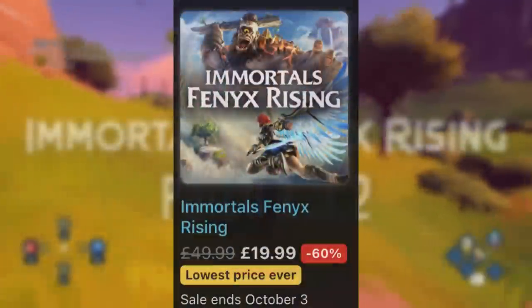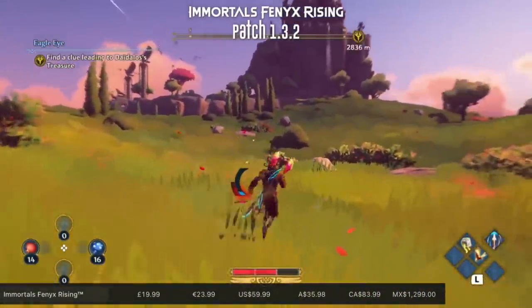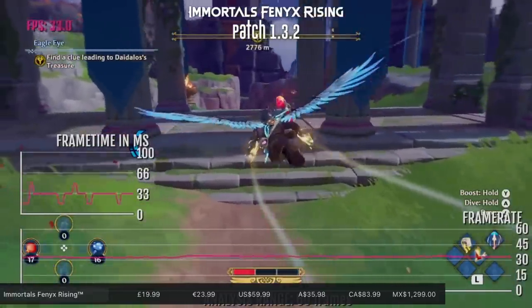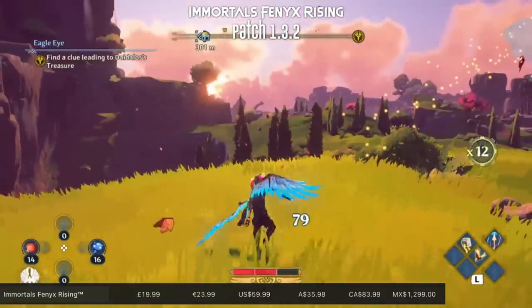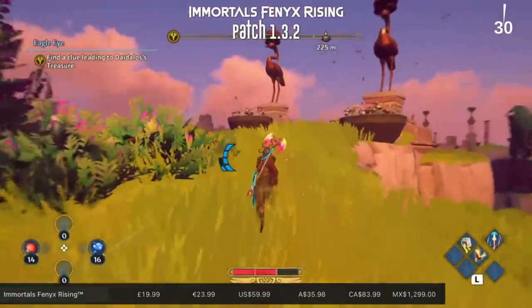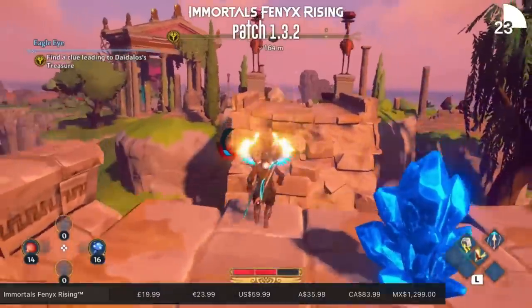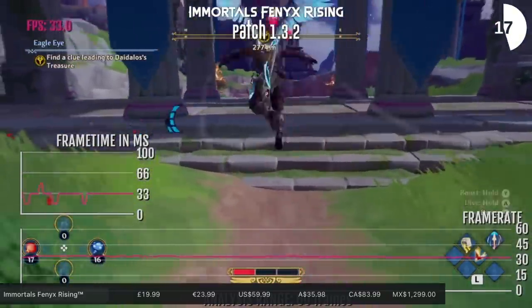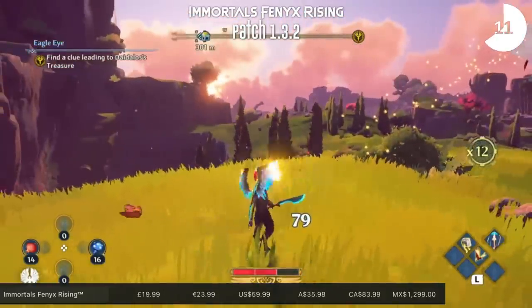Once again dropping to its lowest ever price, we've got Immortals Fenyx Rising which is 60% off taking it down to £20. This game has seen a number of patches from Ubisoft - it's one of my favorite things they've done in a long time. Some people think it's too much like its obvious inspiration Breath of the Wild, but the movement's great, the combat relies on good timing, and they've clearly worked on it a lot since launch. It's 16 gigs and you're looking at about 60 to 100 hours to do absolutely everything. If you're a physical collector you can also buy it more cheaply - the sale goes until October 3rd.